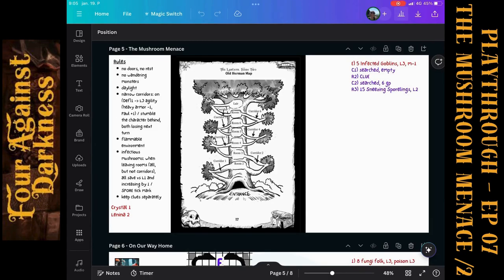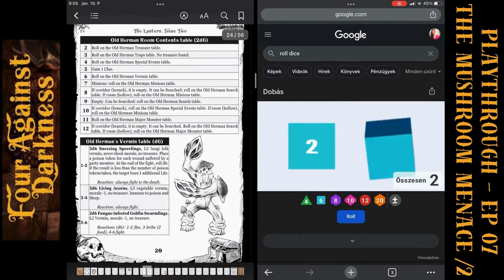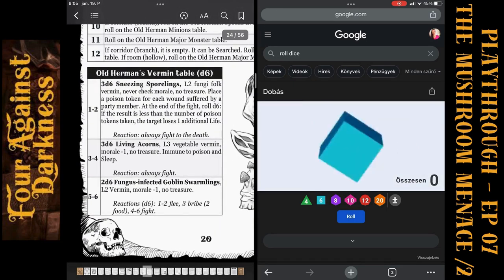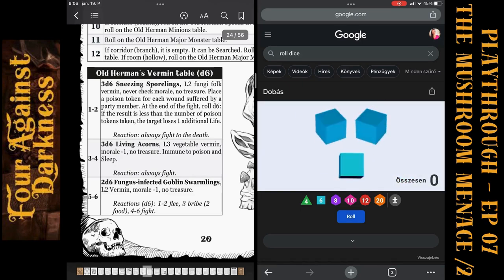Now let's roll what's in corridor three, branch three. Result is six — Vermin table again. Another roll gives three: 3d6 Living Acorns, level three. Vegetable vermin with morale minus one, no treasure, immune to poison and sleep. Rolling 3d6 gives eleven Living Acorns.